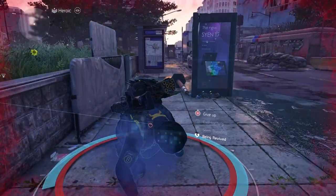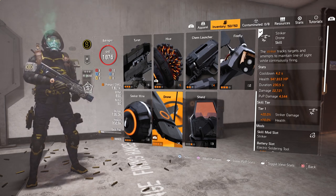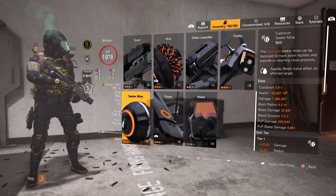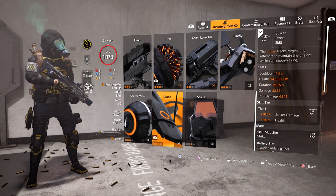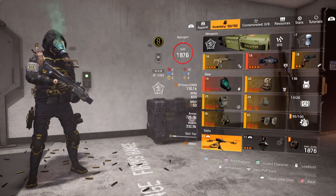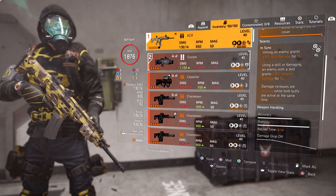The skills to use are pretty much up for grabs, but I recommend damaging skills like the Striker Drone — that's the one I'm using in this build — the Turret, Stinger Hive, or Seeker Mine; your choice, because it depends on your playstyle. With damaging skills as an important part of this build, we proc the NSYNC buff on the ACR all the time to increase our damage even more.